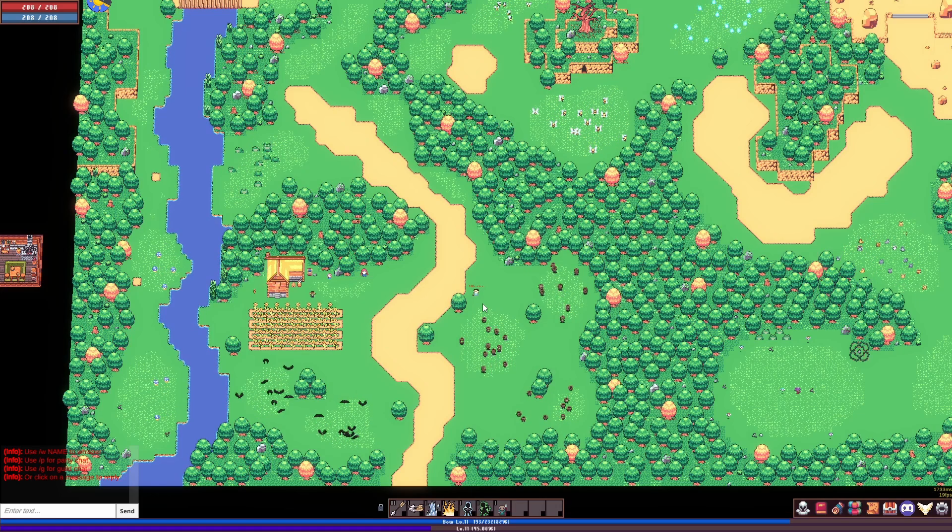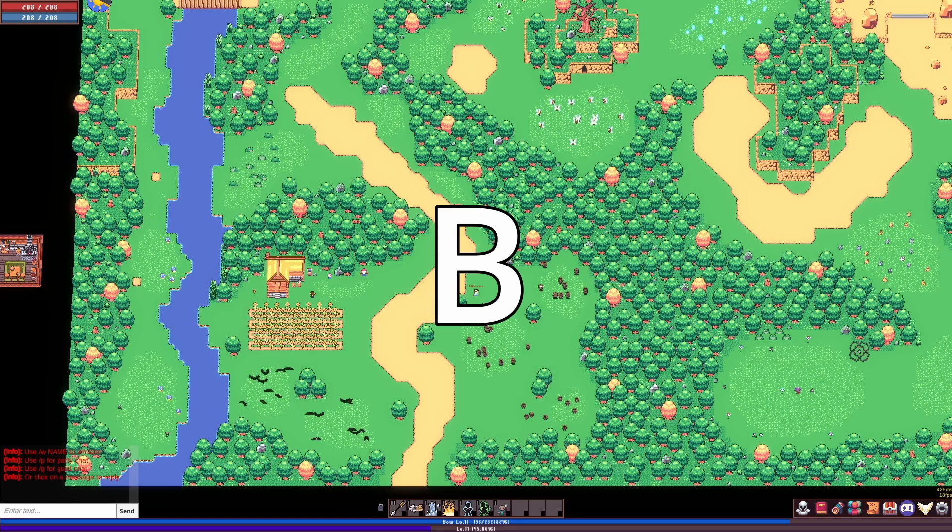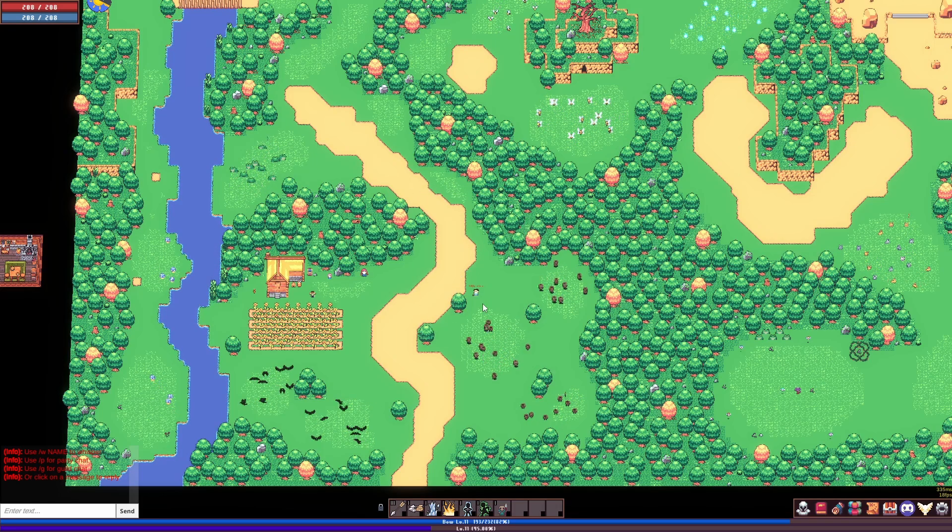This is why the players were rubber banding so much. But it got weirder — the problem happened when any key was being held down. In this clip, I was holding B. B doesn't do anything in the game.